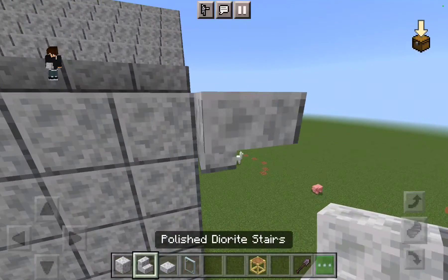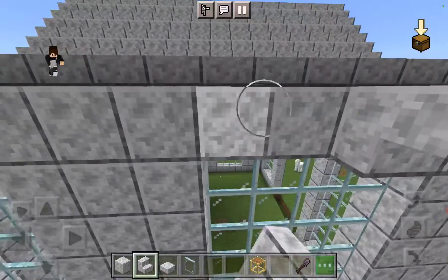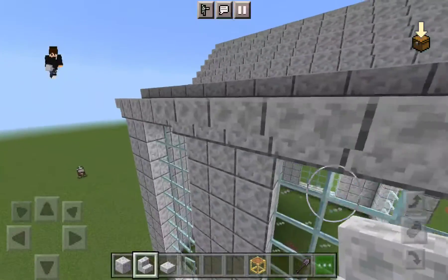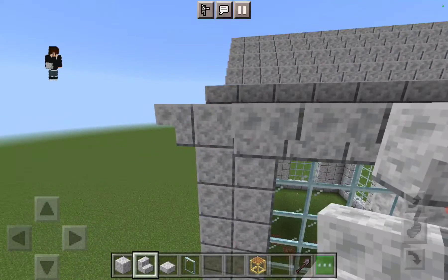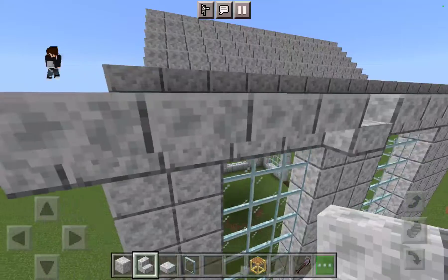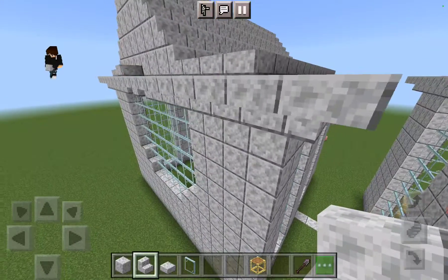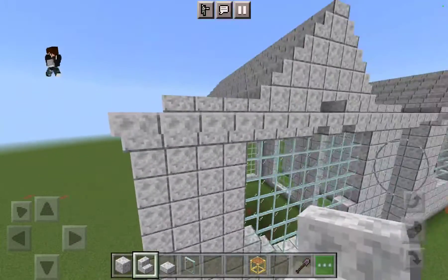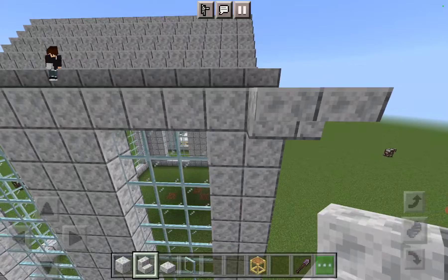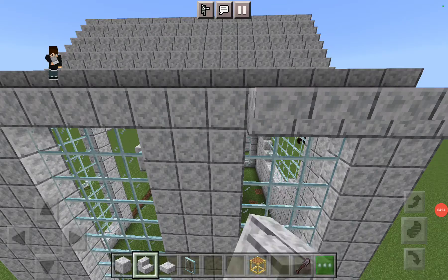Then you put it all across. You could have probably done the back stairs — you didn't really have to, but now you can. You can even build this church differently if you actually want to build it. It doesn't have to be the exact same — make it better if you guys want. You can show me pictures in the comments so I can see what it's like.